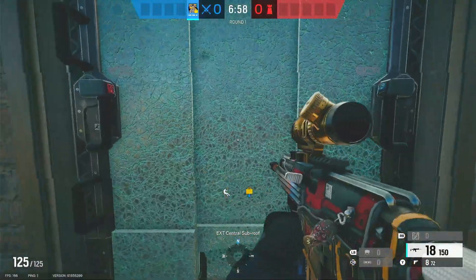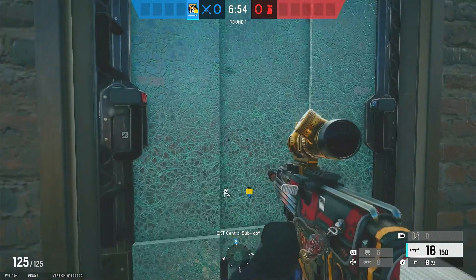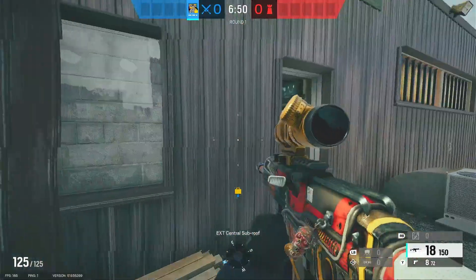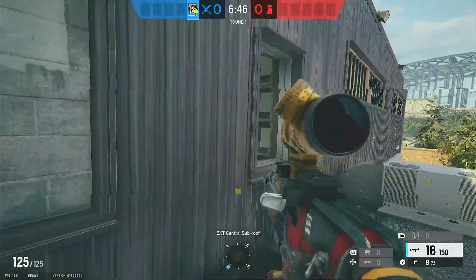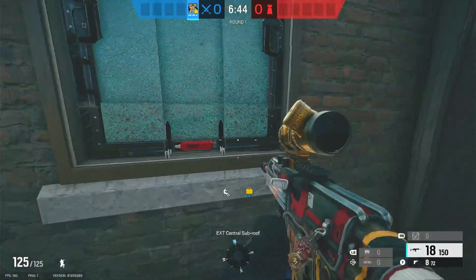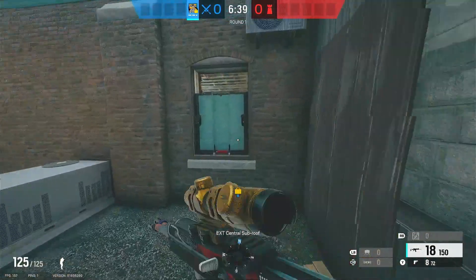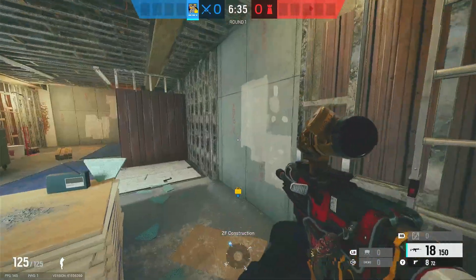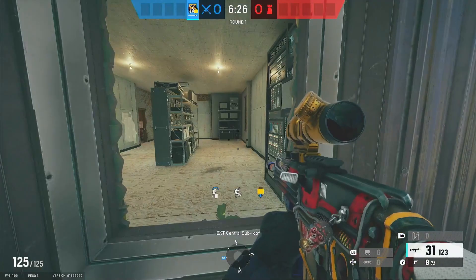Lastly we put the Osa shield on construction. You can leave it undestroyed if you want, but I just destroy it so they can't look through and constantly call out exactly what you're doing on this window. And if you really want to go into construction — say they're holding down this room really hard and you want to push — you can still pop it, hop in, and start fighting.